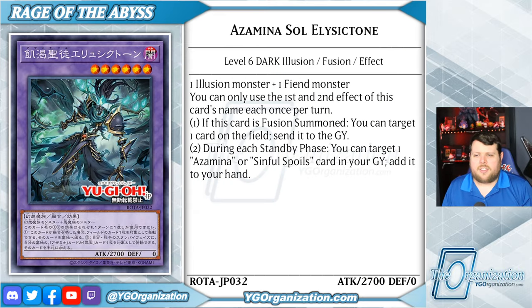Up last for the fusion monsters, we have Azamina Sol Elisctone. This level 6 dark illusion fusion monster uses a fiend monster as its other material paired with an illusion monster, and its first two effects are hard ones per turn. If this card is fusion summoned, you can target a card on the field and send it to the graveyard. And during each standby phase, you can target an Azamina or Sinful Spoils card in your graveyard and add it to your hand. This monster has 2700 attack points while being a 2-material drop — that is the 3-hit kill number. That is not okay. This thing will lead to so many OTKs. There is a very good reason Frostasaurus was only 2600. This card is very crazy.